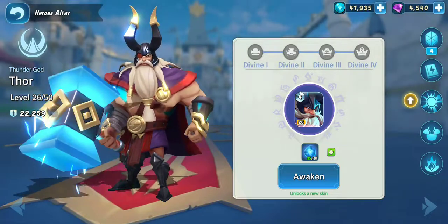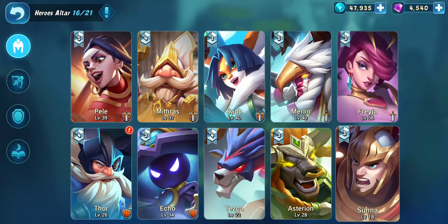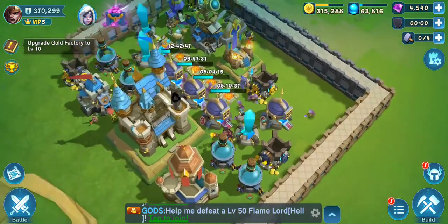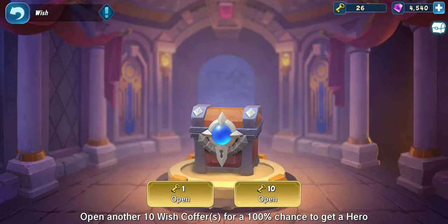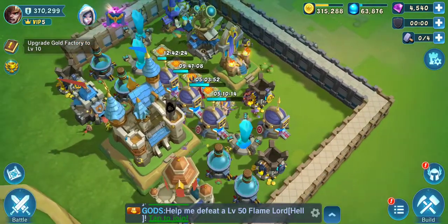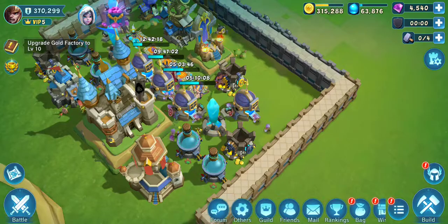Thunder God is another hero that was awesome in Castle Clash at the beginning. I think this game is going in that direction where every month they'll come out with a new hero. In Castle Clash you would roll gems to get heroes, but in this one you get keys to open wishes. I have 26 keys and I'm not going to open anything yet because I don't need heroes right now. Knowing app games, they always come out with a new hero to take your money, so my advice is just keep collecting.